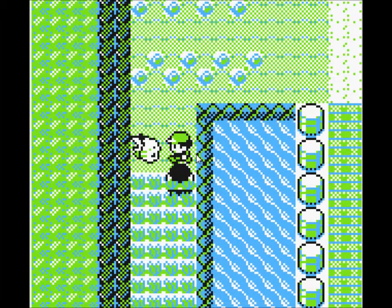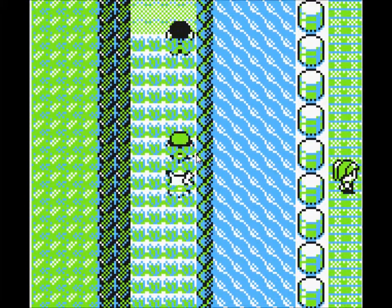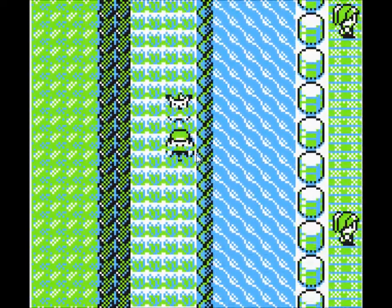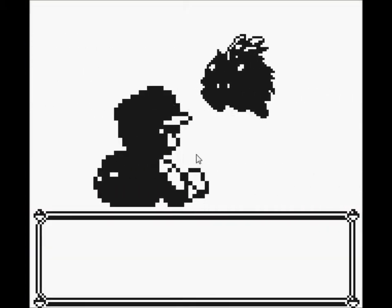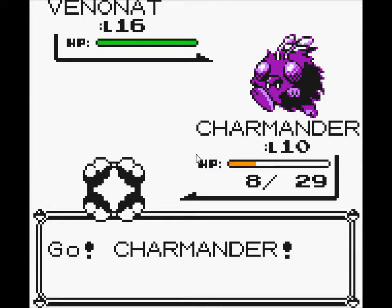Now I'm on route 24. I think there's Krabby on this route, in the grass here maybe, so let's look. That's a Venonat — wow, level 16 Venonat.